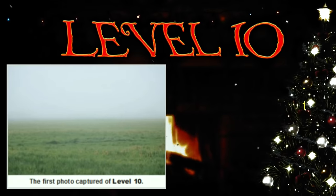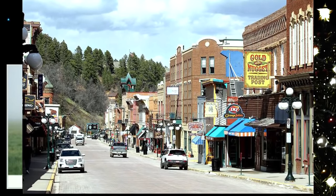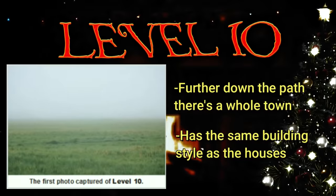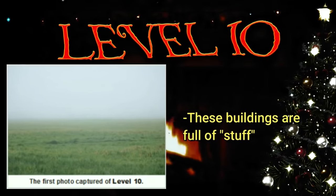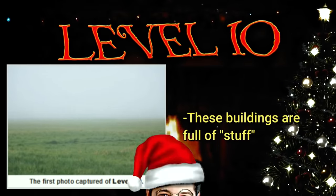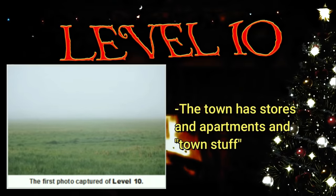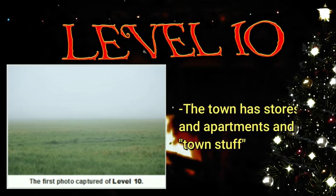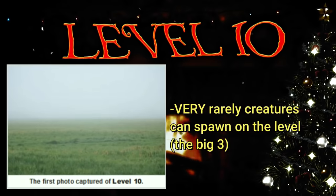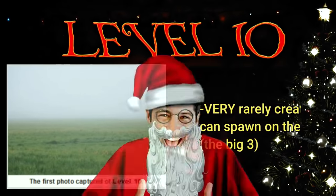If you walk a little bit further down the dirt path, you'll notice a whole town with the same architectural style as the houses, assumed to have been built at the same time. Unlike the empty houses, these buildings in the town are full of stuff — stores, apartments, other houses, and pretty much just typical town stuff. Very rarely on level 10, creatures can spawn inside of the buildings, like the typical smiler, skin stealer, or hound.